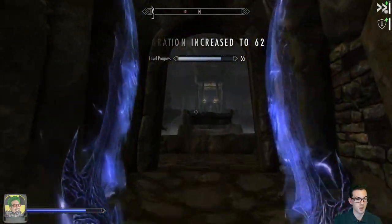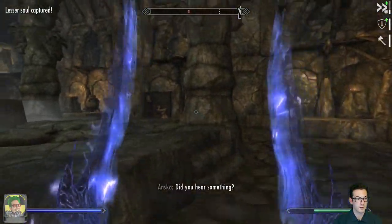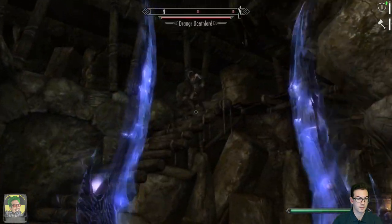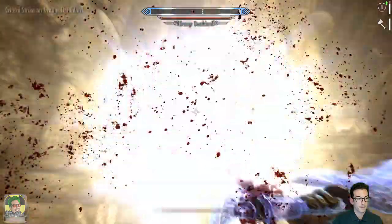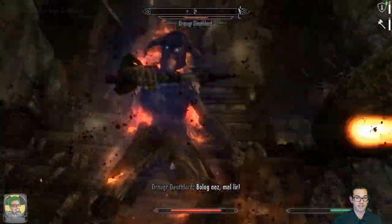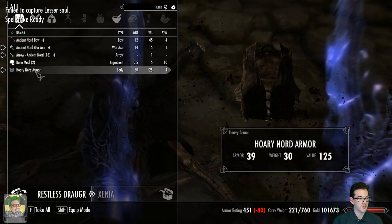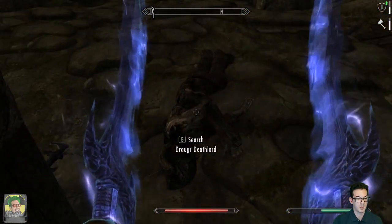There's our conjuration going right away. Nice. Marks for Death. Actually surviving! I can't believe we survived against a Draugr death lord. I guess we have been increasing our damage, so that'll do it.